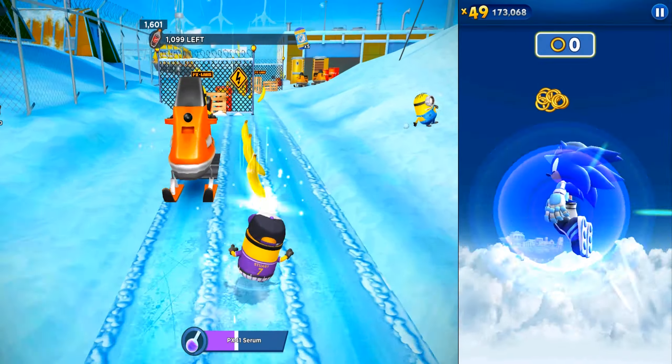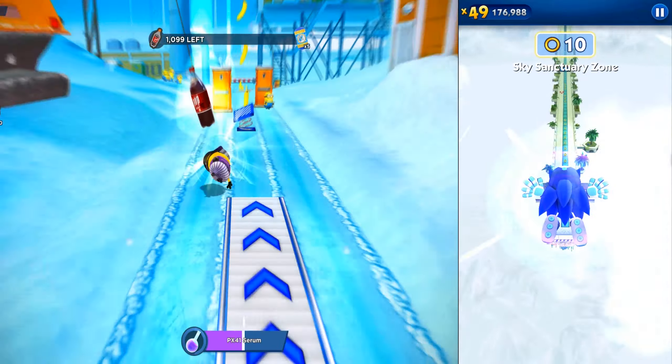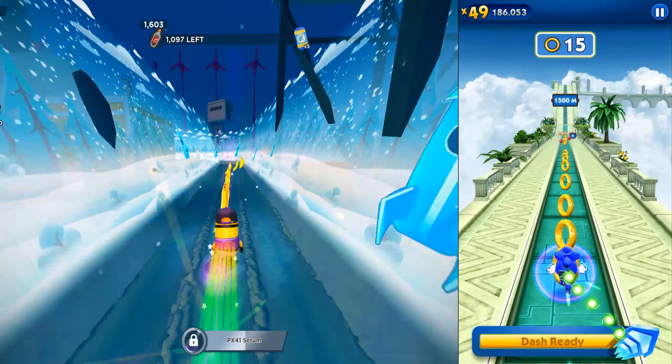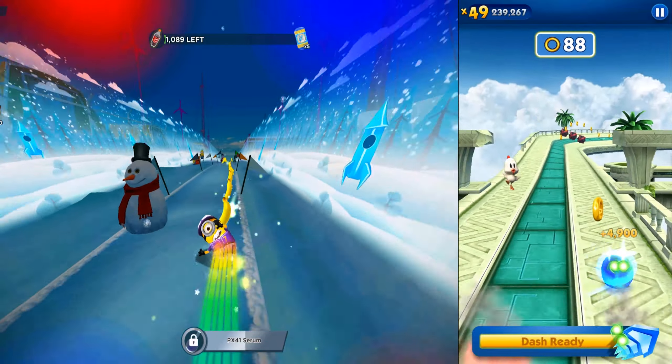There are two bosses in the Sonic Dash game and we will record both of them in this video. Our characters got superpowers — on the left side in Minion Rush, Shortstop Minion got the purple PX-41 serum ability, also called the evil minion. On the right side, Sledger Sonic got the dash ability.